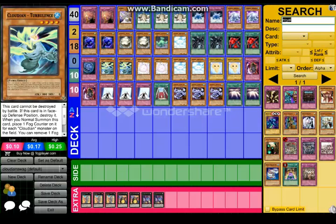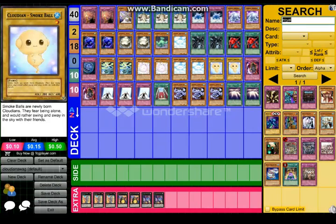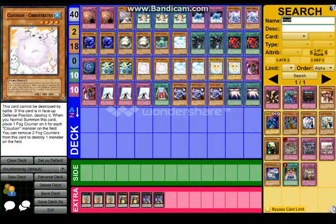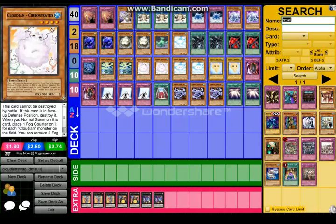And then there's Turbulence, which can help you. You place one fog counter and special summon one Cloudian Smoke Ball — it's one of these. So that can really help you out. You can just special summon one of these from your deck, or from your hand I think. And Cloudian Circus Stratos — these cards you can put three of them in, I just put two, because getting fog counters isn't super easy. With the help of these you can destroy one monster. Let's say if the other guy has Blue Eyes White Dragon and you summon this, then this will really work in your favor.